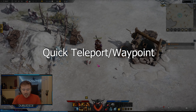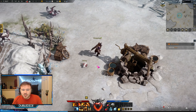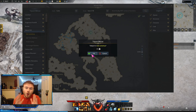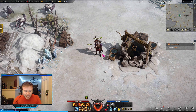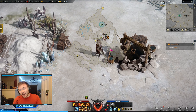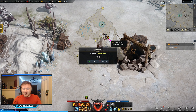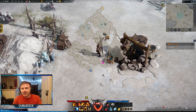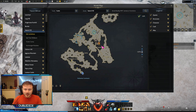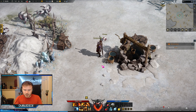The fourth item on our list is waypoints. Instead of clicking on the waypoint from the map, if you hold Alt and left-click the portal, it allows you to actually teleport to it. That's a neat little trick I learned through YouTube videos myself, and it is incredibly useful rather than having to press M — it's much faster.